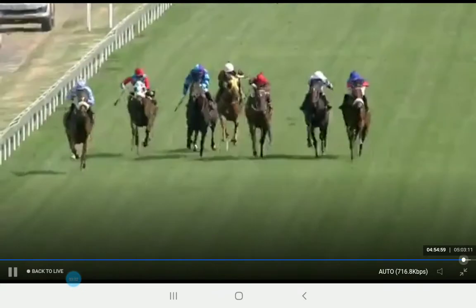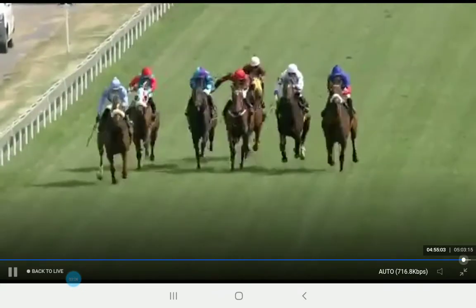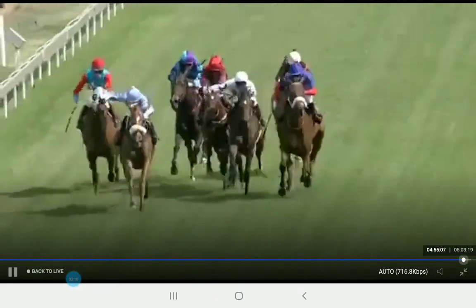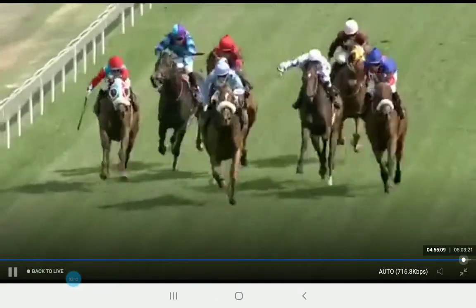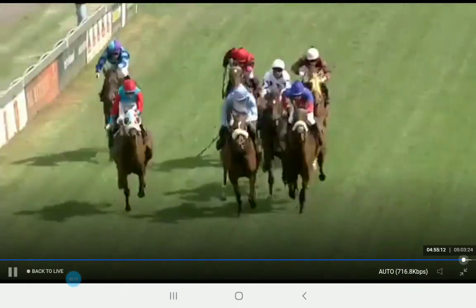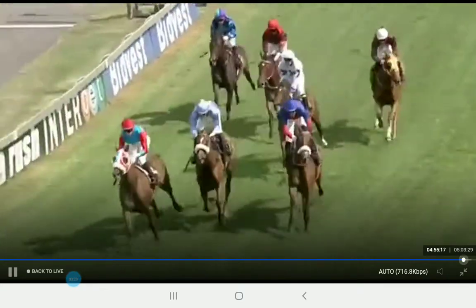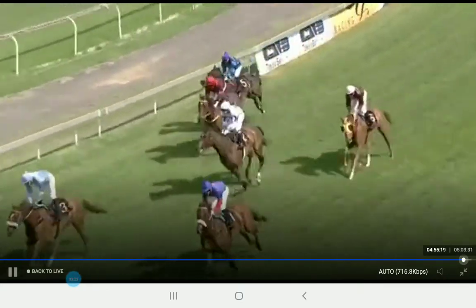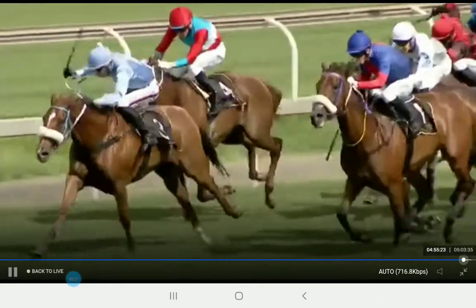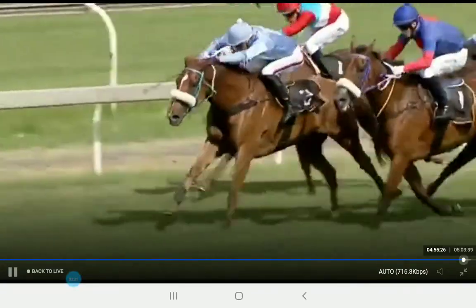Seville Orange continues to roll out in front going to the 200 metre marker. Flickity By Far is down the inside, and Return Flight looking to get her act together on the outside. But it's going to go the way of David Nivenhazen's number four, Flickity By Far. The daughter of Go Deputy has won six times now from 26 starts, and she's certainly back to her best form. Second to Seville Orange, Return Flight a close-up third, and Jet Start back in four.